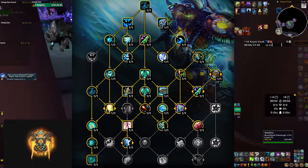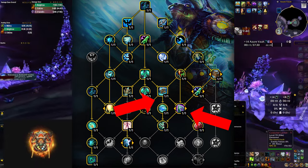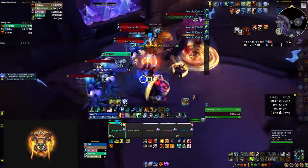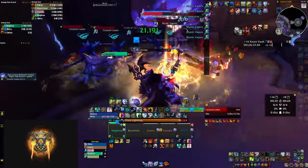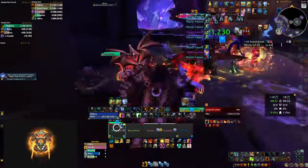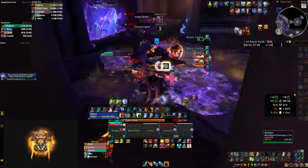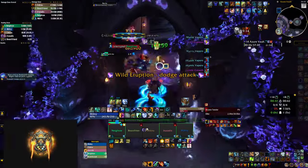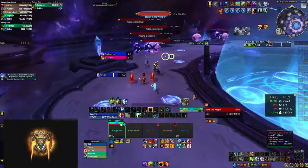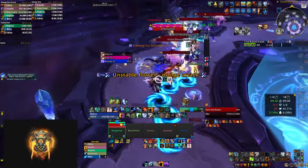For the first experiment I decided to take mana tide totem and earthen wall totem without playing any capstone talents apart from primordial wave and without picking earth living weapon. I ran this in a plus 14 Algeth'ar Vault — you can watch the full run linked in the description. The first thing I noticed is that I didn't actually need the mana tide. Yes, it's the end of the season and my shaman is pretty geared, so that might change on a tyrannical week with a very long boss fight or when we go into The War Within and gear is a little bit behind.